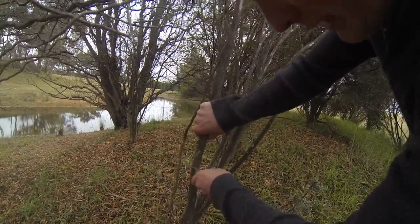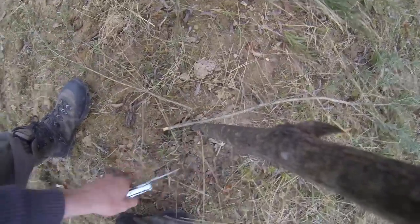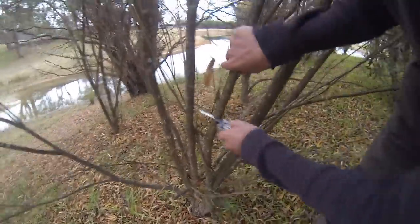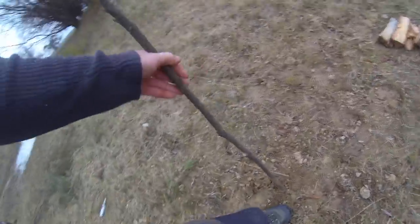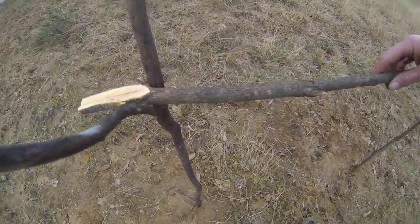First I'm going to get a couple of branches and make a bit of a spit for this rabbit. I'll just get one more branch and I should be good. I'm going to push this into the ground here — should be solid. Set that up there. The rabbit will be hanging on here and it should cook up real well.